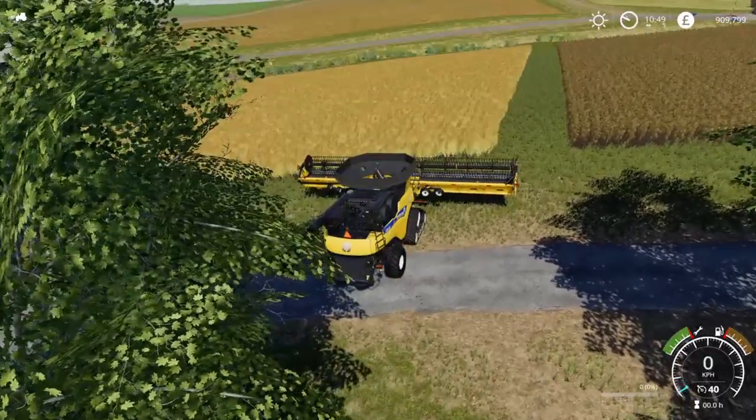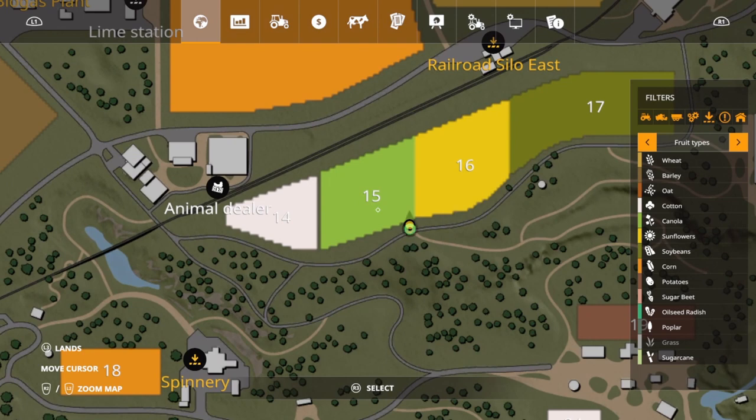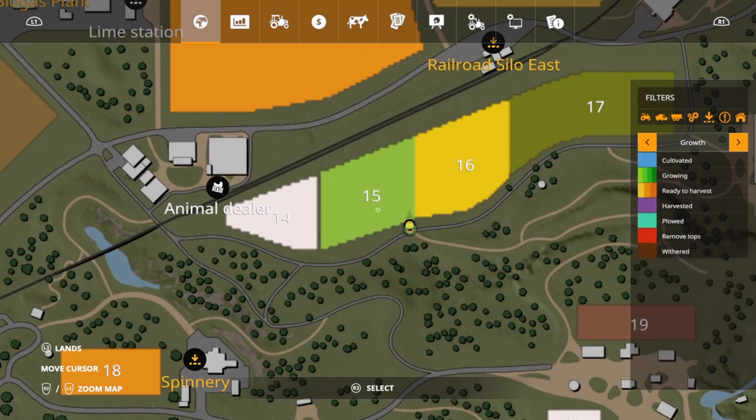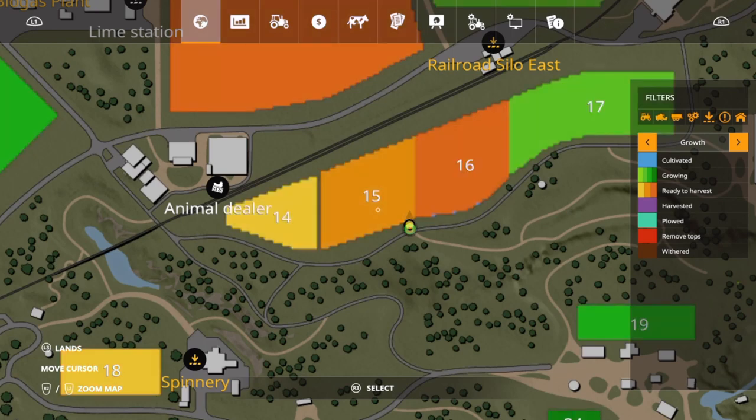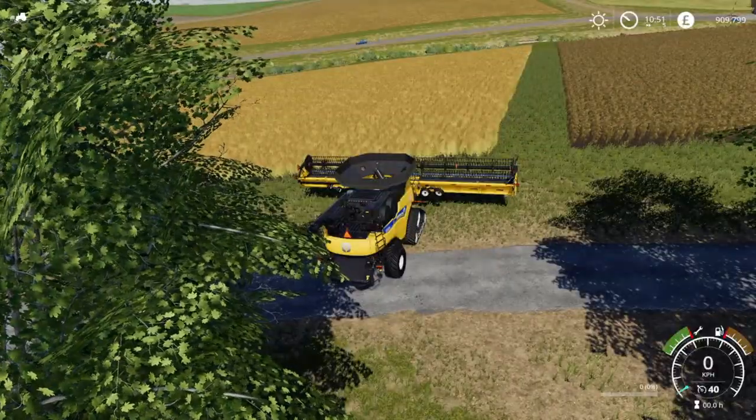So let me show you the field info really quickly. It's field number 15 and it's going to be Canola. On the growth stage, it's in the second stage right now, which is fine because we know that stage one, two, or three all give the same yield. And it has two fertilizer stages. So that's what we're going to do.